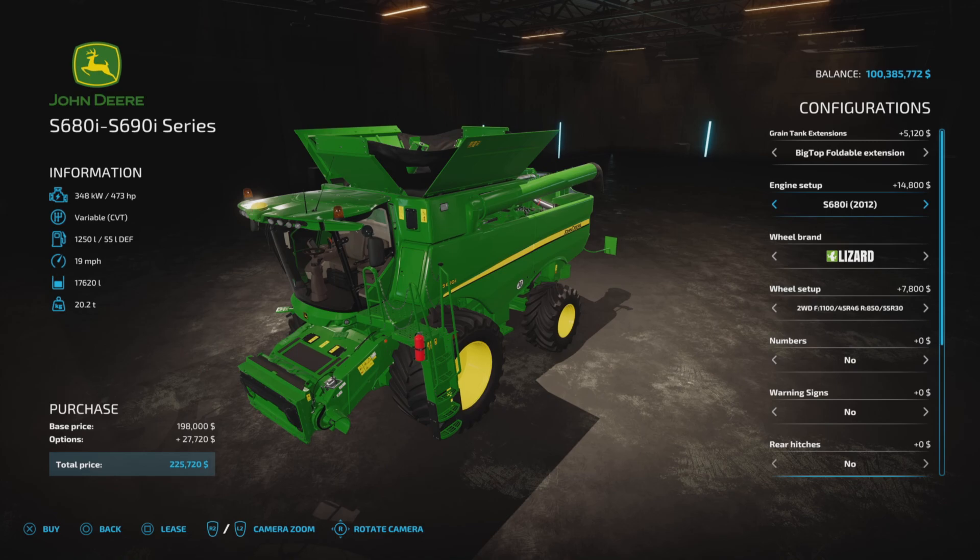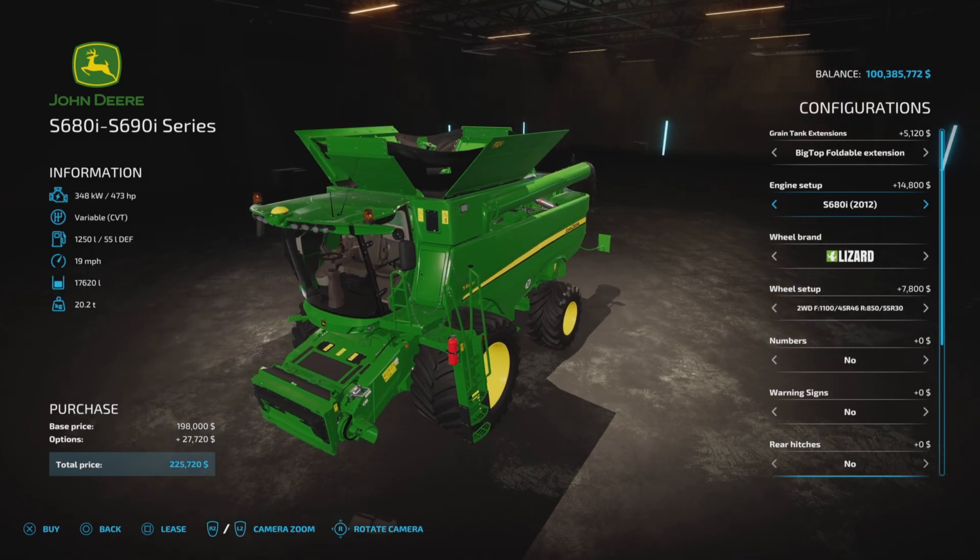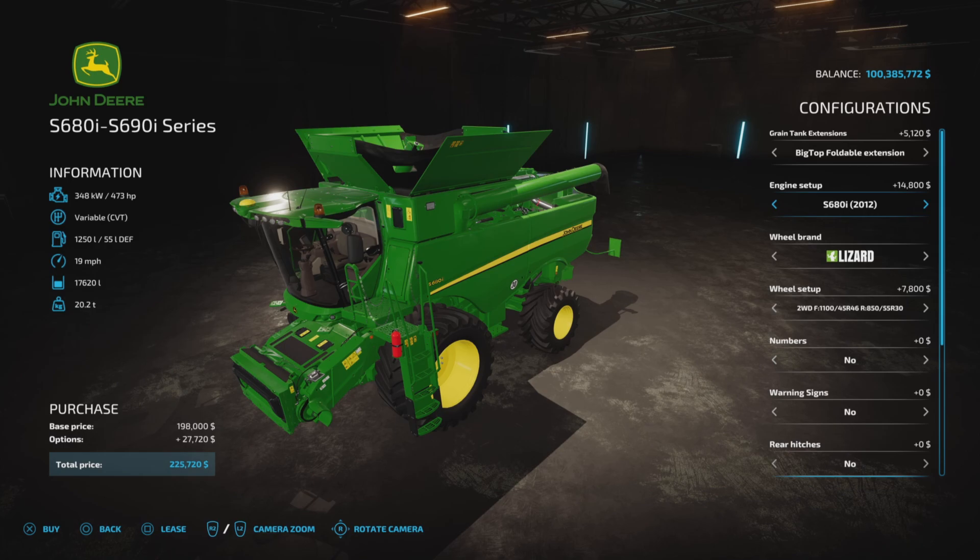Engines: the base engine of 473 horsepower is going to cost you automatically $14,800 whether you like it or not. You can move that up to the 2015 model and it costs twice as much for the same horsepower. You can bump up to 491 horsepower for $36,000, or the 491 horsepower 2015 model for $41,000. Then 528 horsepower — the 2012 is $43,000, the 2015 is $50,000.